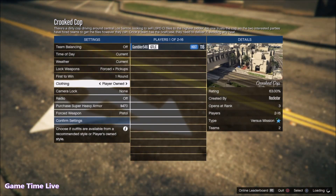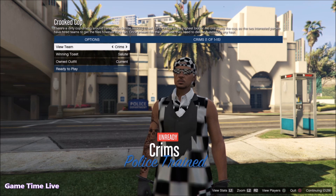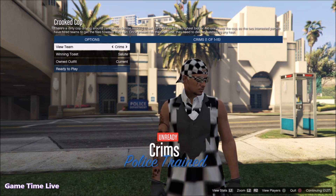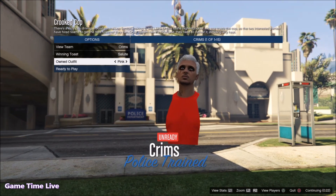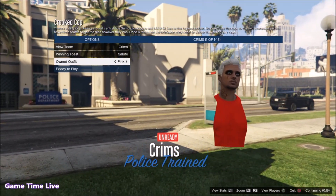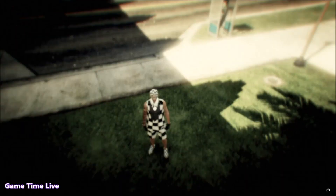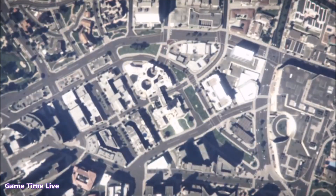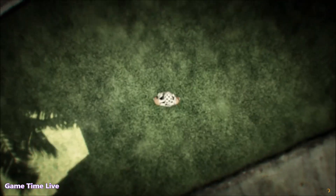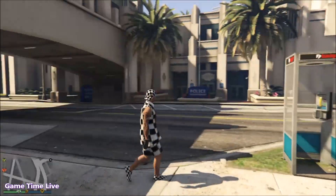Now you want to invite a friend or any random player to help you out. Once your friend has joined, start up the job. Once you see this screen, scroll down to own-it outfit and put it on the first outfit you see — for me that will be the pink Tron outfit. Once you've got that on, go to quit and click yes.